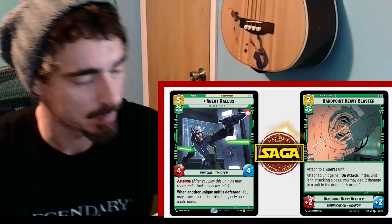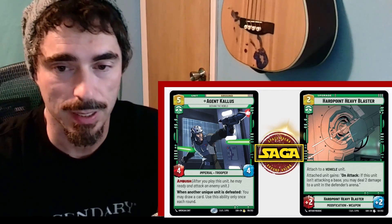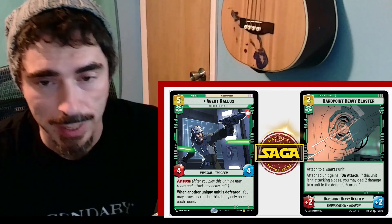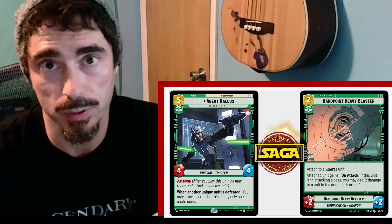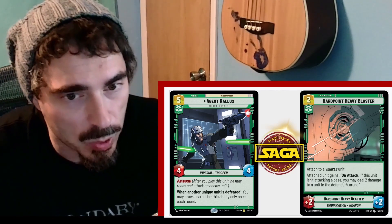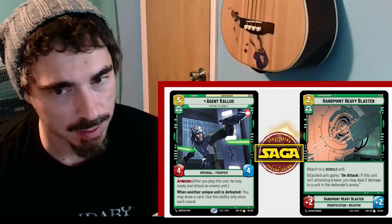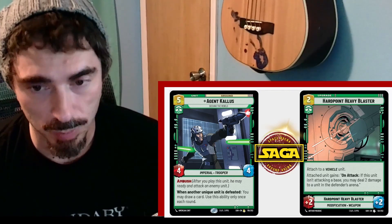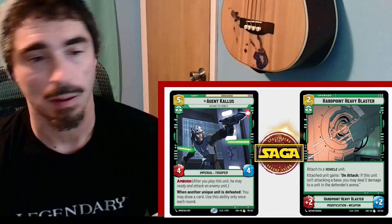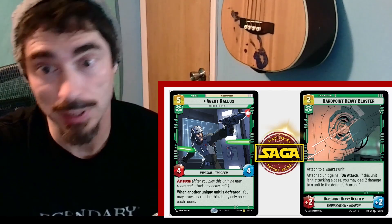Next up, the Hardpoint Heavy Blaster — a 2-cost upgrade, command-affiliated. It gives plus 2 power and plus 2 defense, but it has to be attached to a vehicle. The attached unit gains: on attack, if this unit isn't attacking a base, you may deal 2 damage to a unit in the defender's arena. Good effect. A 2-cost for 2-2 stats is pretty good. It does have the restriction of going onto a vehicle, but most decks are probably going to have some vehicles, and if you're running this upgrade, obviously you'll have vehicles in your deck. In addition to the stat boost, you get the ability to throw 2 damage around the board whenever you declare attacks. And this would fit very well into a swarmy, flood-the-board type strategy.